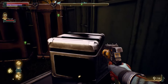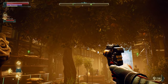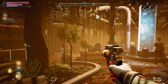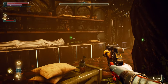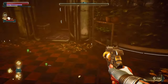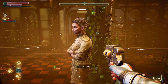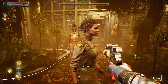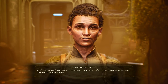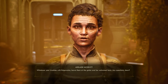We've arrived at Adelaide's settlement — this is pretty. Tim, great job focusing on the main quest. It's taking everything in me not to get distracted — I'm the worst in RPGs for chasing shiny things. Their entire job is designing those shiny things. 'Find a place to lay your head down and I'll fetch you a poultice.' She's so friendly. 'Whatever your troubles with Edgewater, leave them at the gates and be welcomed here.'